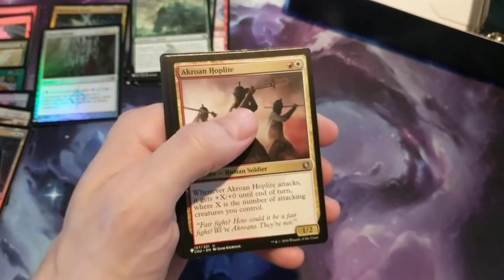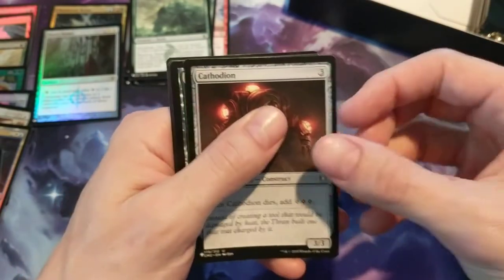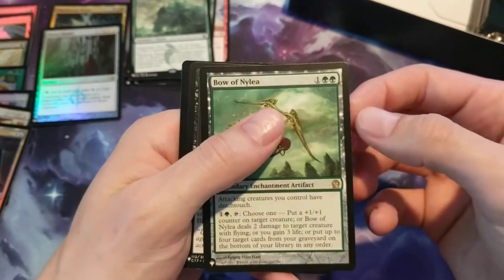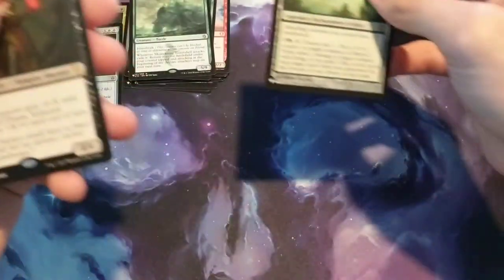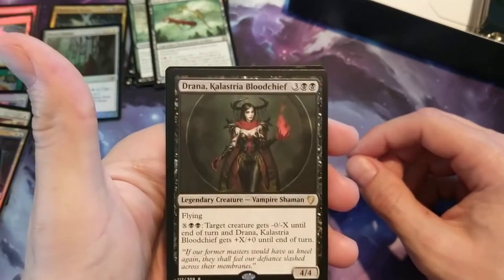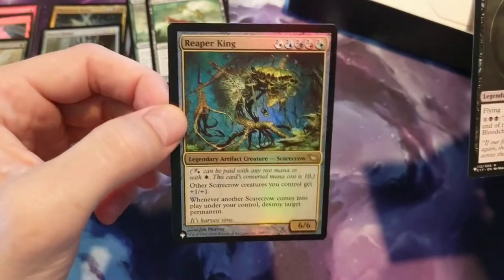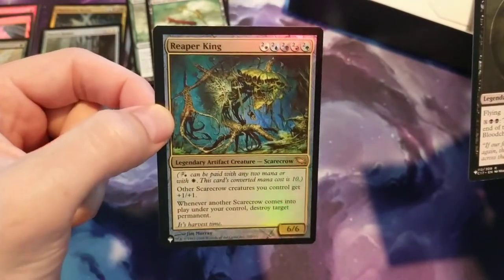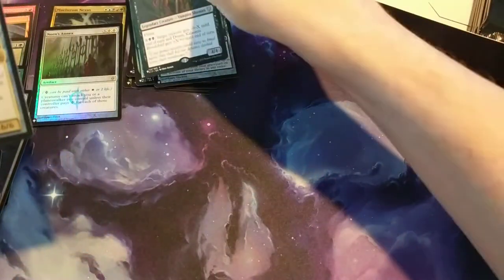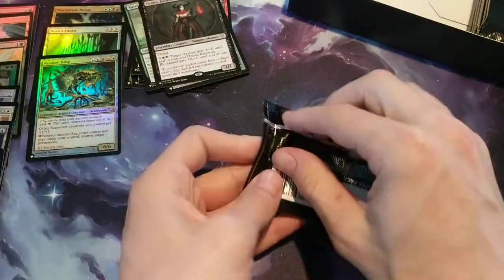Pack twelve: Gaius Blessing. Then we have a Crohan Hopolite, a Cathodian. Then we have a Bow of Nylea — I believe that's a Theros rare. Then we have Drana, a Calistria Blood Chief — another rare. And then our foil is Reaper King, that's kind of a crazy art. Nice, that was a three-rare pack — cool.